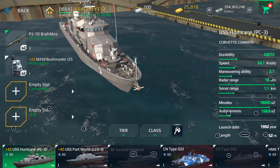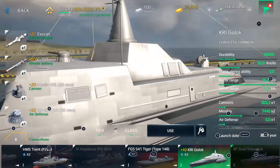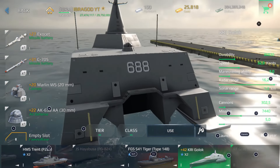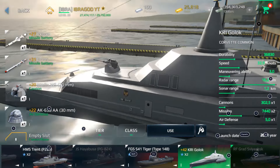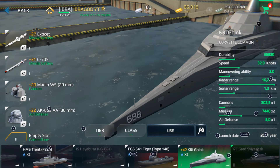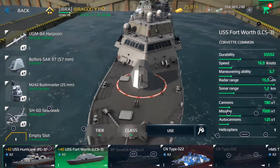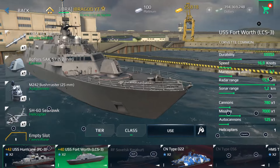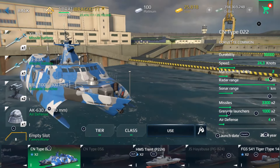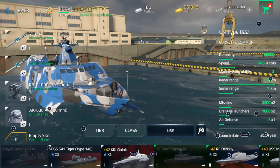First of all, we always start with this ship — this is USS Hurricane. I highly recommend you to get Krigolok, which is the fastest tier 1 ship, and it will be a great advantage to be faster than your enemies. The bad problem with this ship is that the durability is only 36,000 compared to others, for example this one is 55,000. My recommendation is to get CN-Type-022 or Krigolok — those are good ships.